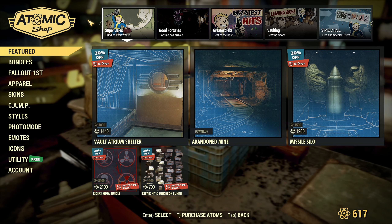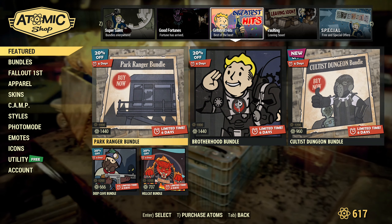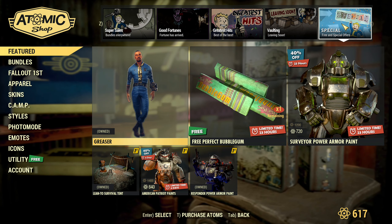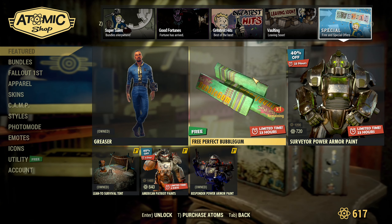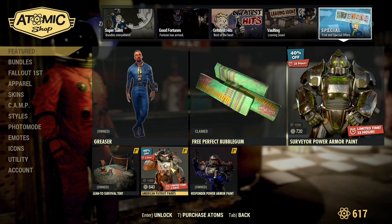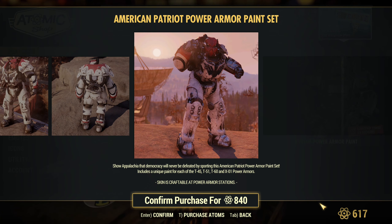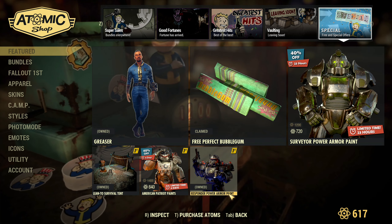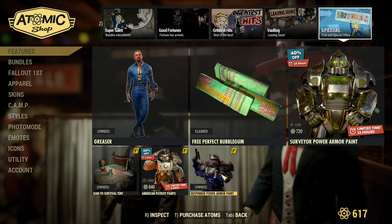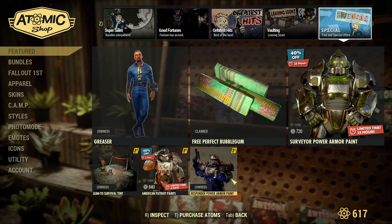Looking at my Fallout First account, I own so much stuff that it's not even showing — it's so empty, but I'm still missing so much. Additional sales on Fallout First: Americans Patriot Paint 40% off for this week. And Responder's Power Armor Paint — probably 40% off too. I do own it. You are a Robocop if you own this paint — that's why I like it.